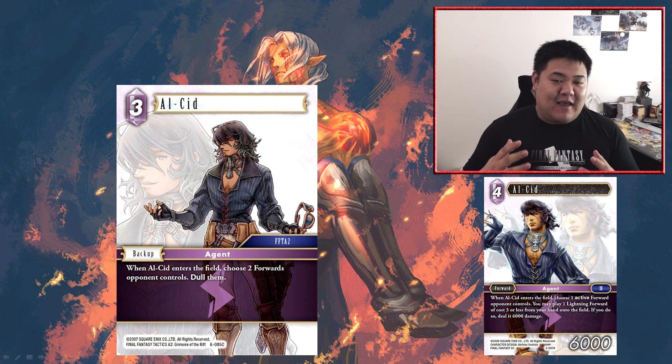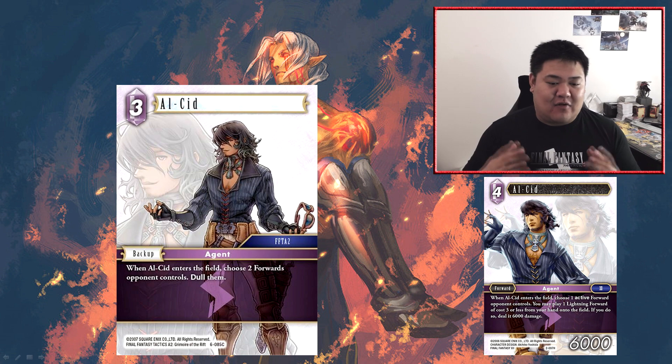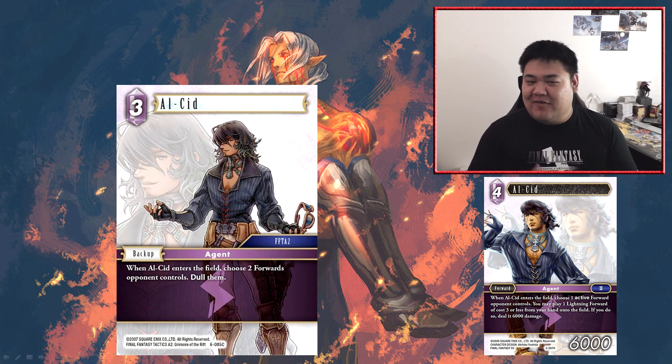Interestingly, it is an FFTA2 card, so if you're playing an FFTA2 deck — a deck I'm interested in building — that uses wind and lightning and uses Lusso to look for FFTA2 cards, then this Alcid is an available target for Lusso's effect. That's kind of the only real positive to this card. Its ability is not particularly fantastic either — just okay at free CP, about the right cost, but you can't drop it on your first turn, which adds a little awkwardness.